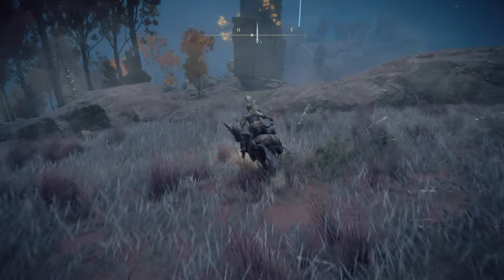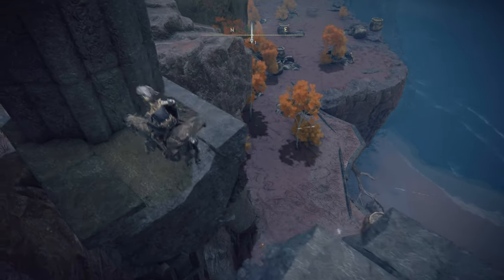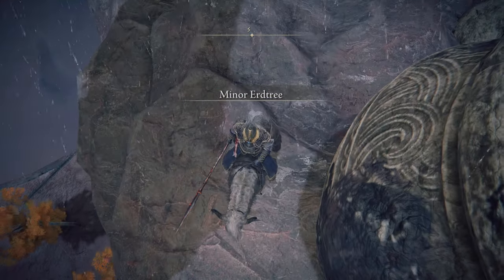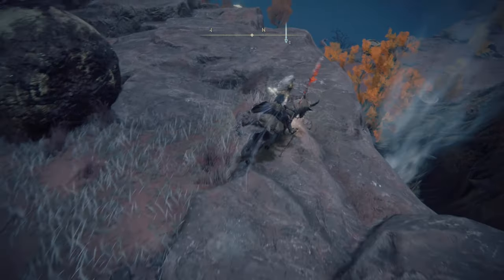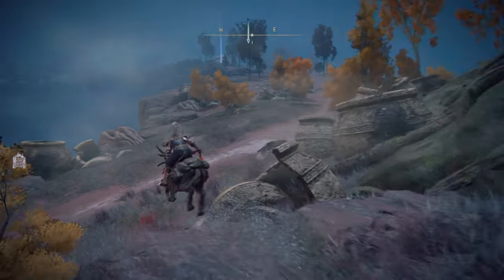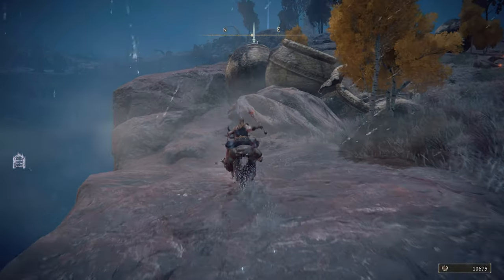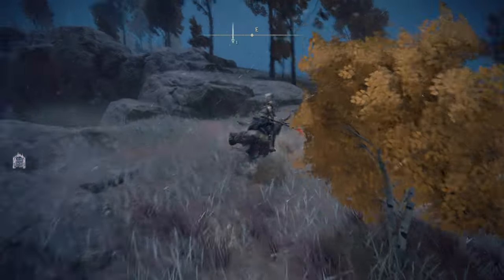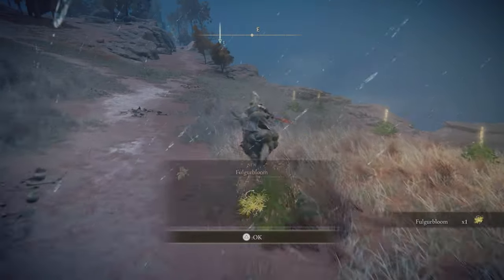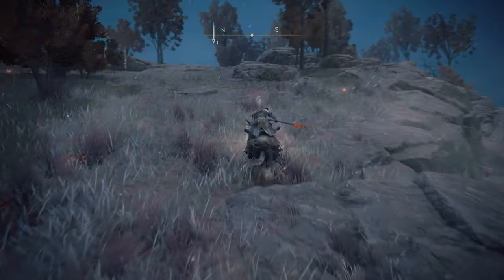Between us and the tower we're heading towards, there's also this minor Erdtree, which means another Erdtree Avatar. We're going to leave that one alone for a little bit — we'll be back for that before too long. Actually, if I'm not mistaken, we have to come back here really soon — not for the minor Erdtree itself, but to do platforming. There is a lot of platforming in Kaelid, so much of it to do. But first we're going to dodge lightning and collect some Fulgur Bloom — really cool name for a plant, especially one that appears when lightning strikes.